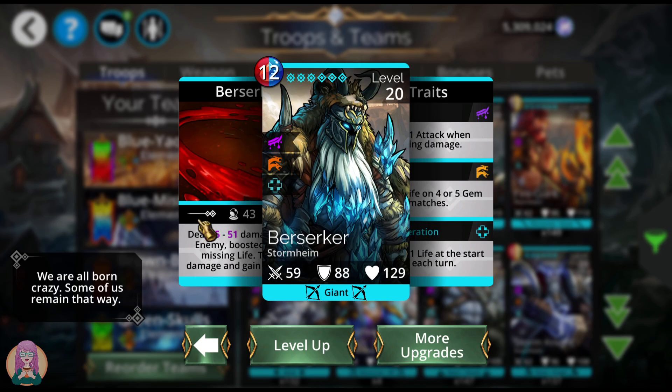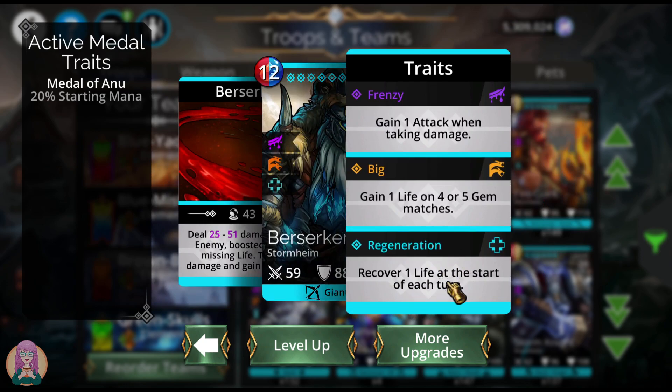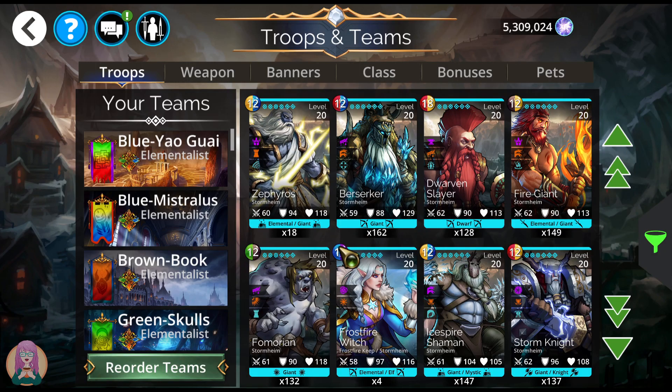Next is the Berserker. He does a range of damage to an enemy boosted by his missing life with a 2-to-1 ratio — so if he's missing 20 life, he'll do an extra 10 damage. Then he takes 2 damage and gains 4 attack. That 2 damage ensures he's always missing some life to boost his spell. But he also recovers 1 life at the start of each turn and gains 1 life on four-plus gem matches, so it kind of evens out.